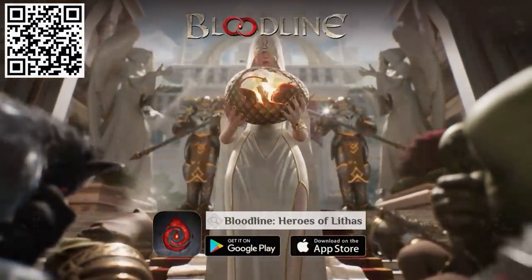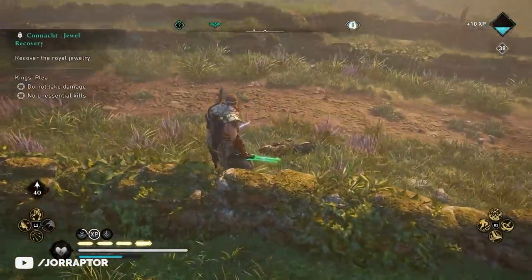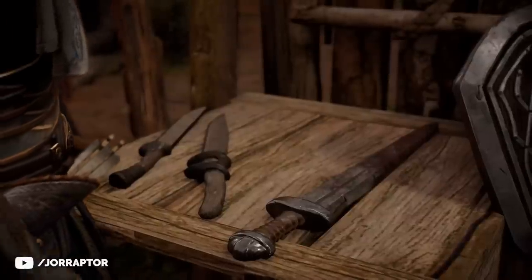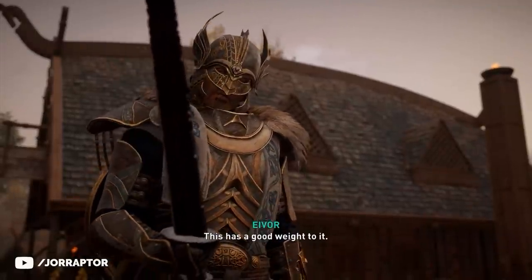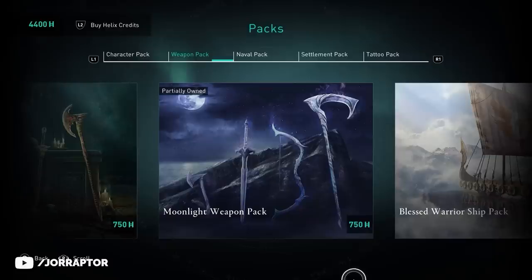Now let's get back into it. I think I know the most used weapons in Valhalla: the one-handed swords. Ever since their introduction more than a year ago, we've seen Ubisoft add a ton of them to the game. First weapon packs had some variety, but now it's just swords.